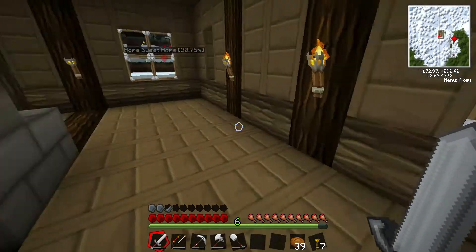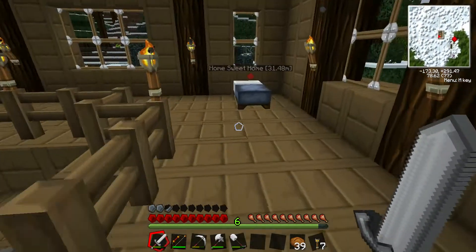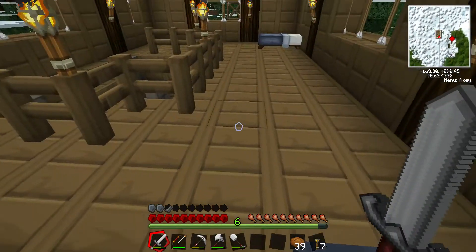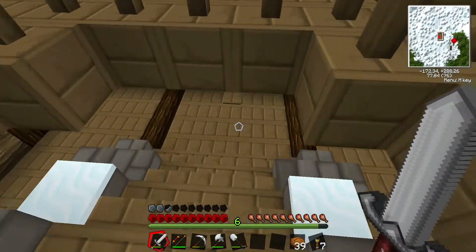That's it for now on that level, and then we'll go upstairs and just take a look. There's my bed and there's his bed, and no roof right now. But that's alright - he's working on it, he's got it.